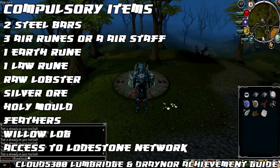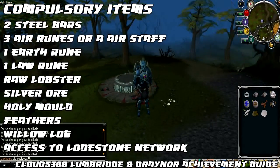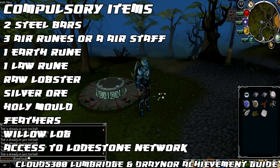So these are the items you're going to need to complete each one. You will need two unnoted steel bars, a hammer or golden hammer, three air runes or an air type staff, one earth rune, one law rune, a pickaxe, a hatchet, a tinderbox, one raw lobster, a silver ore, holy mould, fly fishing rod, a few feathers — five should be enough — one willow log, a cowhide, a pot of flour or raw beef.